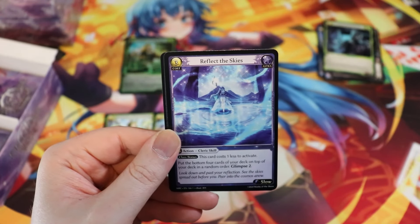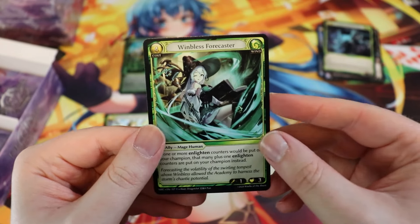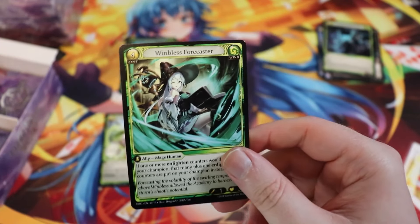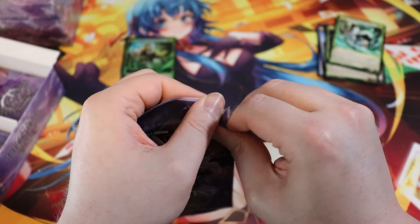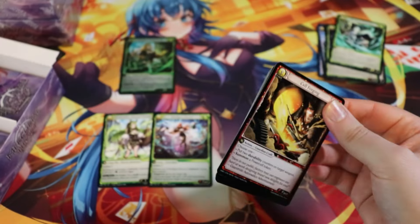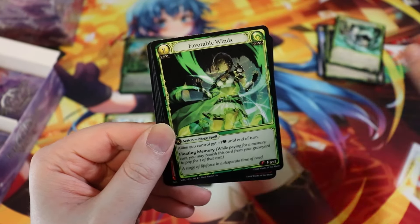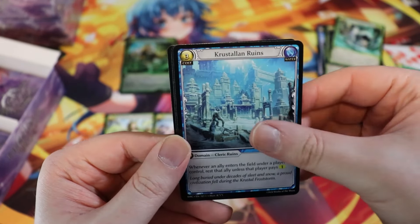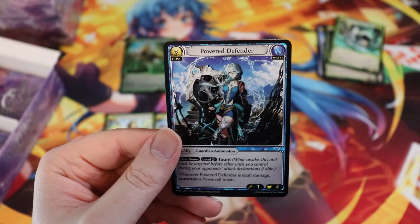The Windblessed Forecaster — this is one of the pieces of artwork we saw in their gallery at worlds before the card was spoiled. It really speaks to me. There's like the witch girls and the cool assassin stuff and I love it. Got Crusty Runes, got a Slip Away, and then our rare is the Power Defender.